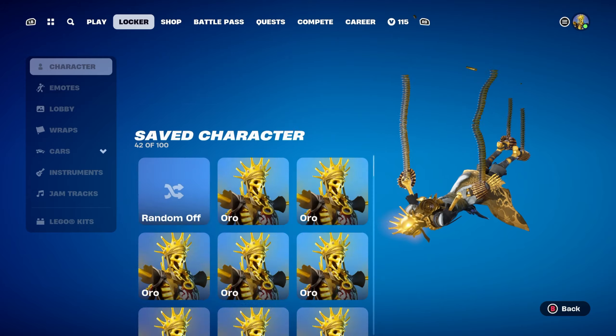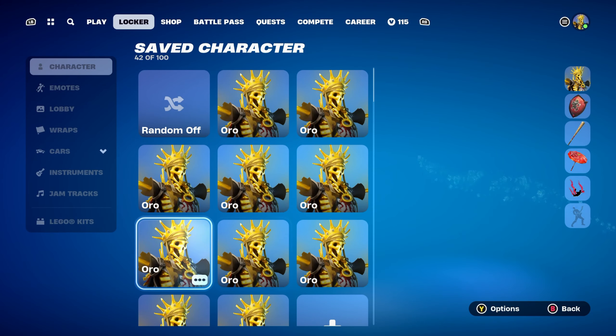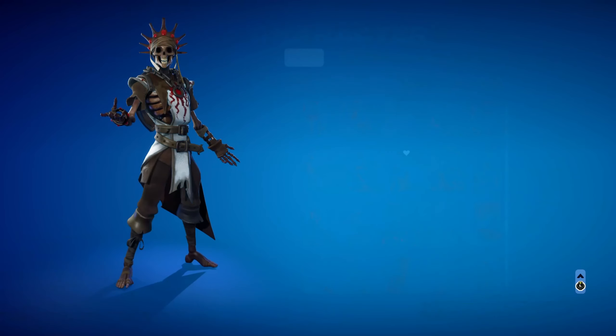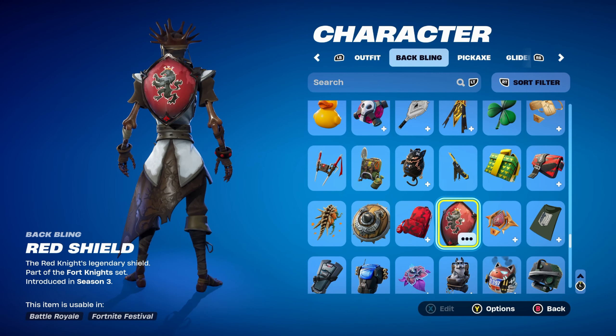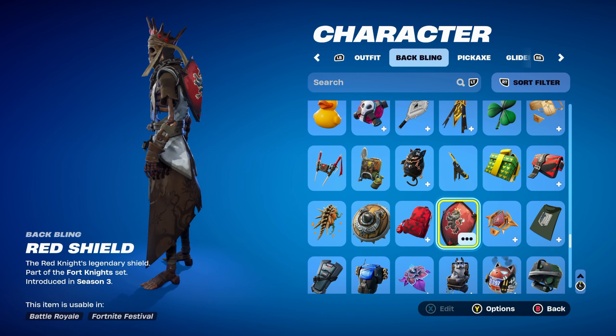Let's move on to combo number six, the first combo for the second style — the Skeleton King. The backbling for this combo is the Red Shield, part of the Fortnite set, introduced in Chapter 1 Season 3. It's the Red Knight's back blade and works very nicely for the red and black design — and the white as well, to be fair.